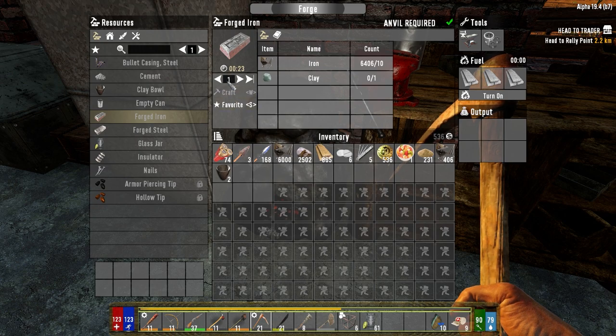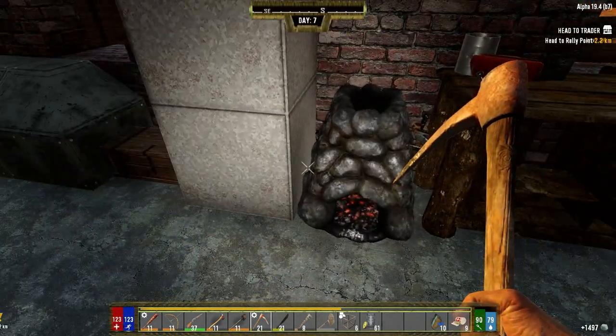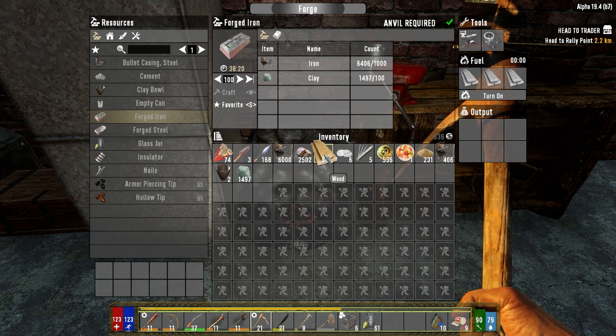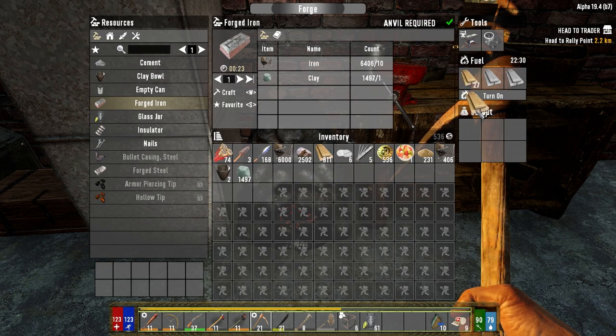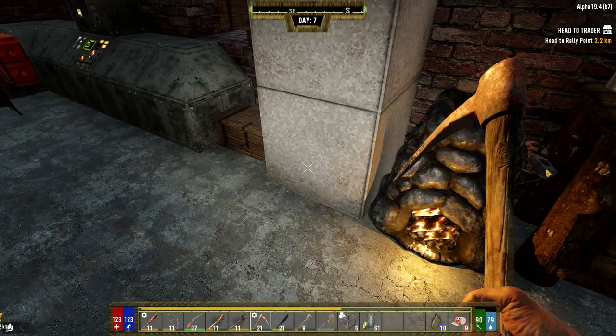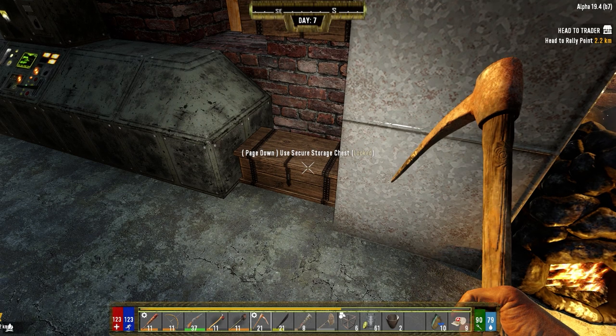Let's get a hundred forged iron going if we can. What's that going to run us? We don't have any clay. So a hundred - thirty-eight minutes. We don't need all 100, we just need 48, so we'll be getting that relatively soon.